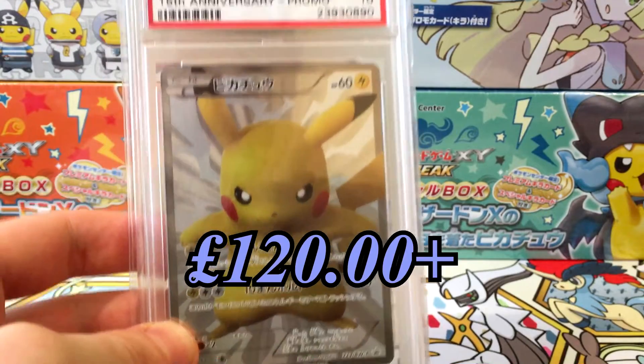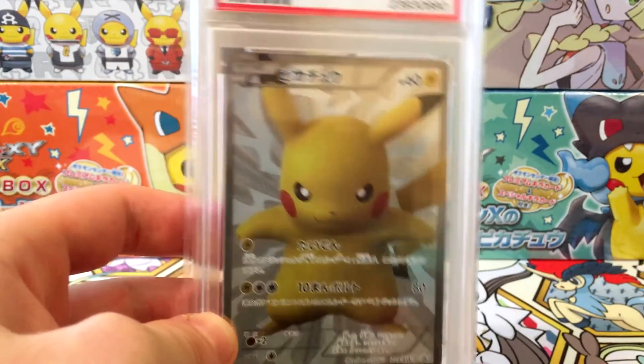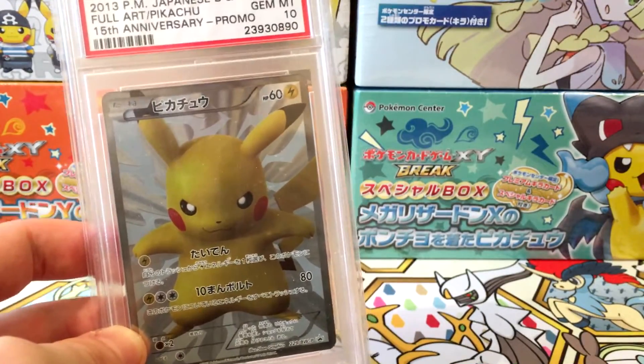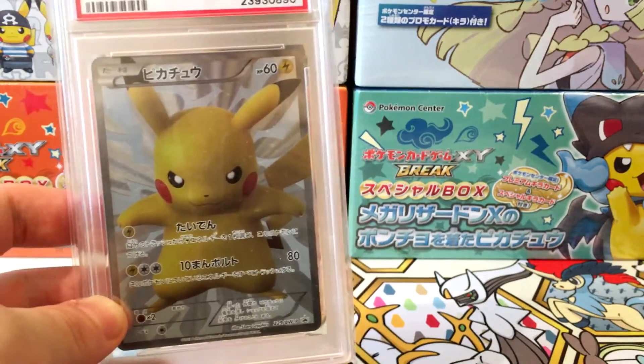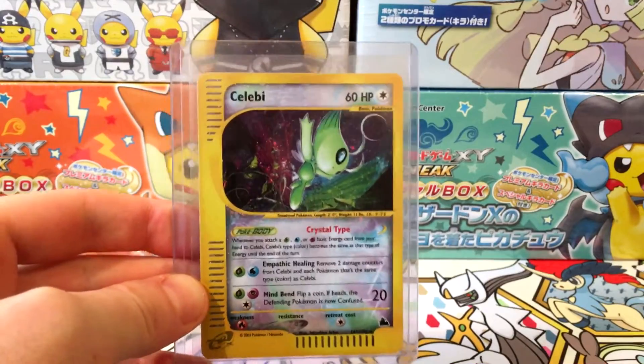You can still buy the box fairly cheaply — cheaper than this graded PSA 10 card — but it's not guaranteed you can get this card in mint condition even from a fresh box. Time traveling to number 6, we've got Crystal Celebi from the Skyridge series.